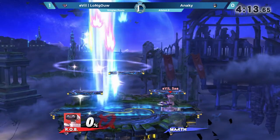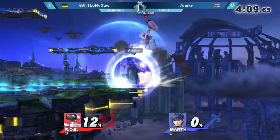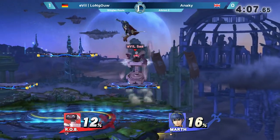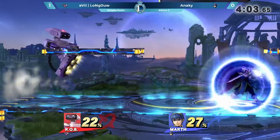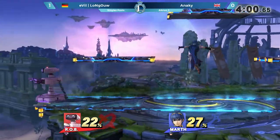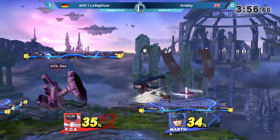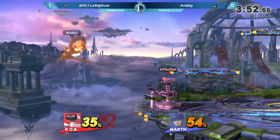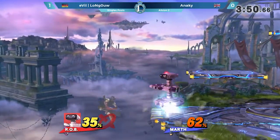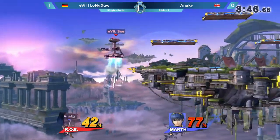Okay, just reading the ledge roll and getting it right away. That was straight coverage — a gyro on the normal getup and then covering the roll all by himself. That's Rob's specialty. What options was Anarchy going to take from a ledge hop? Longout covered all of the good options so that Anarchy was only left with a bad one, and then punished him for taking one of those good options. Rob's punish game — one of the best.